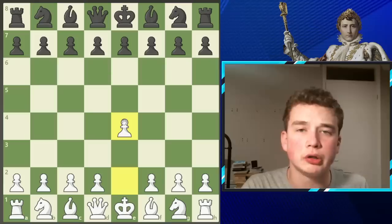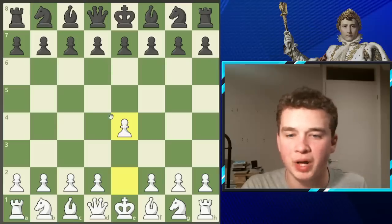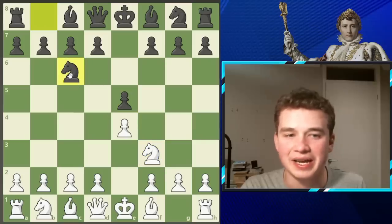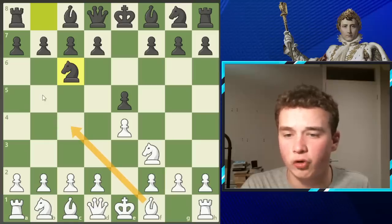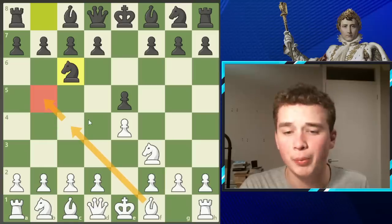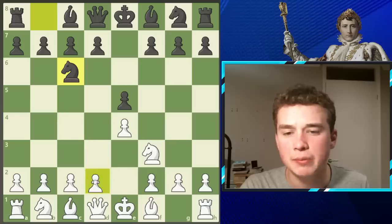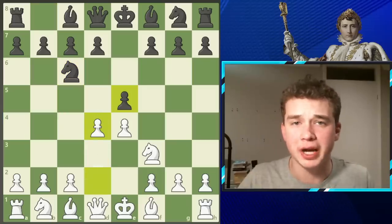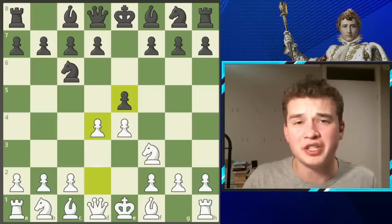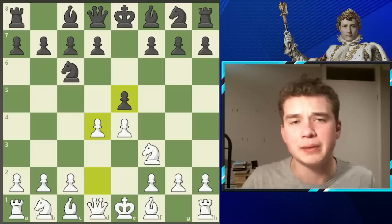E4 — this is how Napoleon decides to open up the game, nice and sharp. We now see the moves e5, knight f3, and knight c6. From here, white can continue in a wide variety of ways — moves like bishop c4, bishop b5, the Ruy Lopez — but we don't see any bishop moves today. We see the move d4, and this opening is known as the Scotch Game, a very popular opening that has been featured in over 25,000 master games.